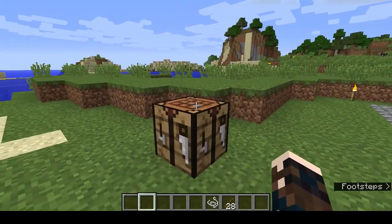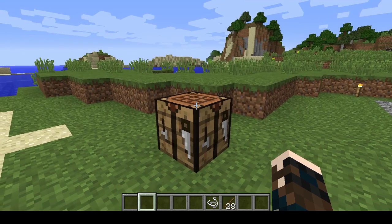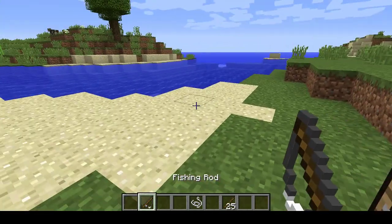So where do we start? Easy. We need sticks, string, and a crafting table. Here's the crafting table and we make a picture of a fishing rod on the crafting grid. Unlike a bow, it only uses two pieces of string. And there's our fishing rod.